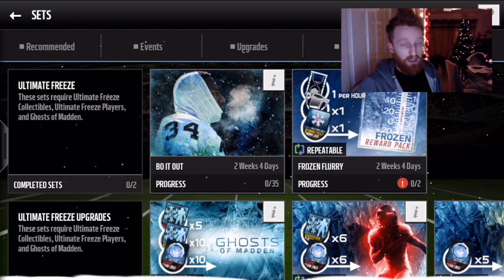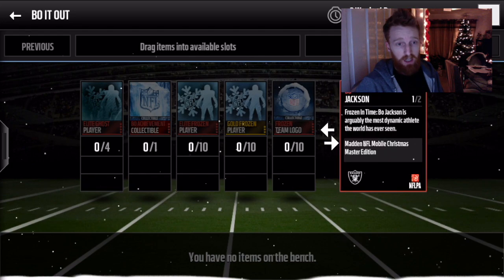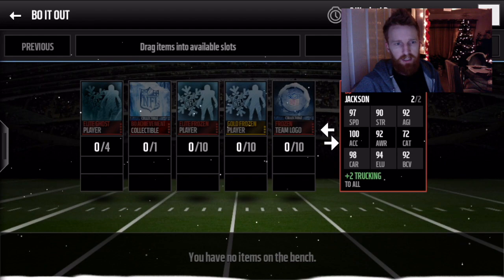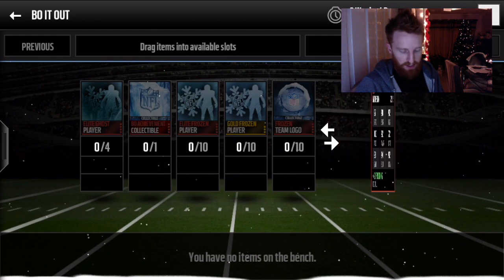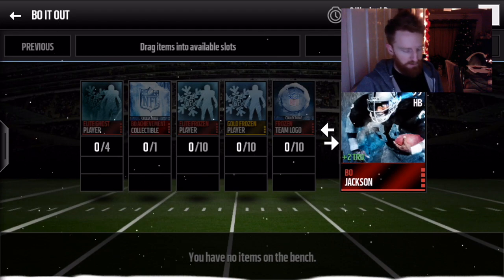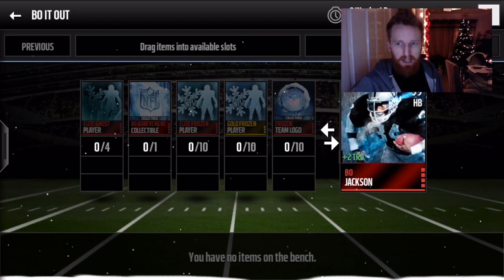I had a little look and I was really excited about the Bo Jackson. I clicked on it, clicked on his card, I thought that is a nice looking card. Stats — you see 100 instantly, you're like ooh this looks pretty good. The plus 2 trucking had me slightly worried.